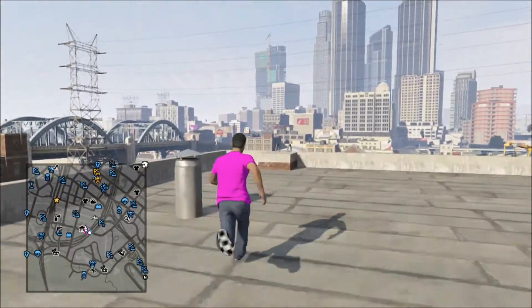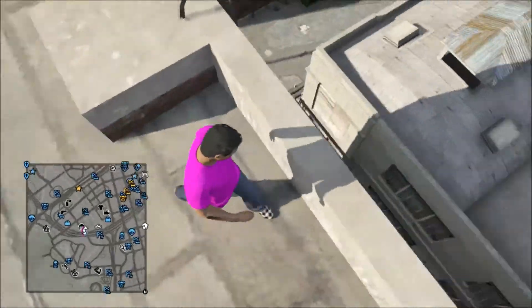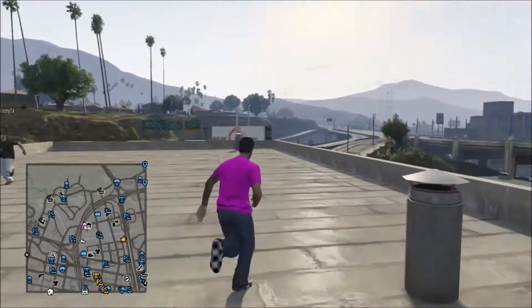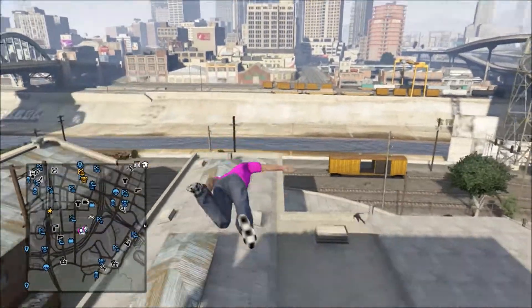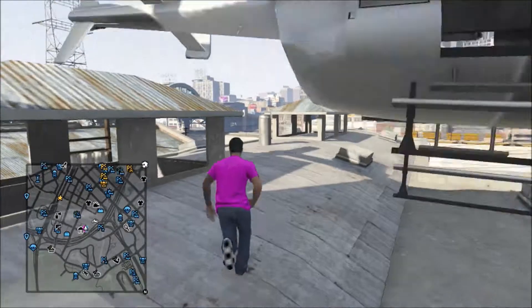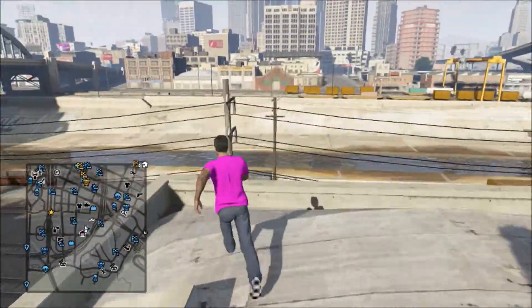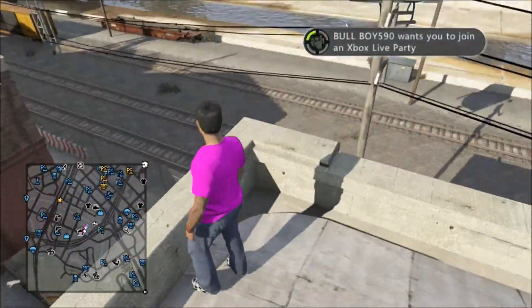So you just want to come over here and just jump over this gap. If you have full health then you won't die — I'm not sure if you'll die if you're low level — but just hop over and you should land on here, and then when you do that just walk over to the back left of the roof and then you'll just drop through this corner.